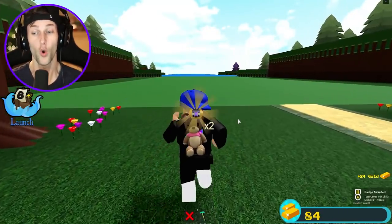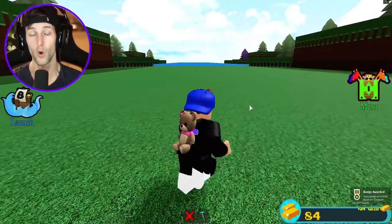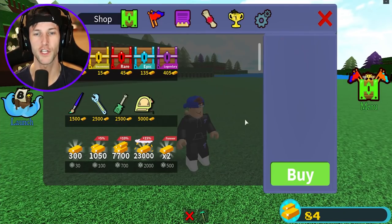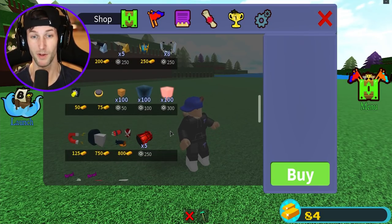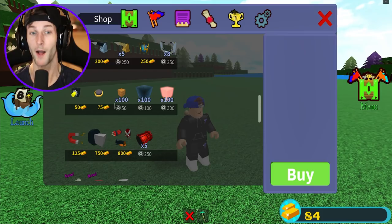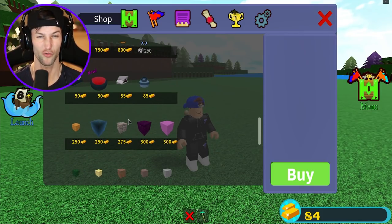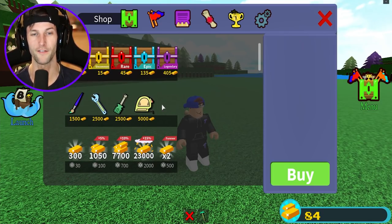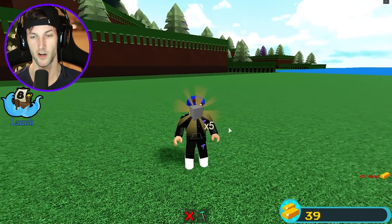We got 24 gold with that. Not bad. We got to spend that gold, because the more gold we spend, the more materials we can get. I eventually want to buy a ton of gold, open a bunch of chests, and get a bunch of different objects. I want to build the craziest boat — we have to build it strong enough to make it to the very end. But for right now we only have 84 gold, so let's open up a rare chest.